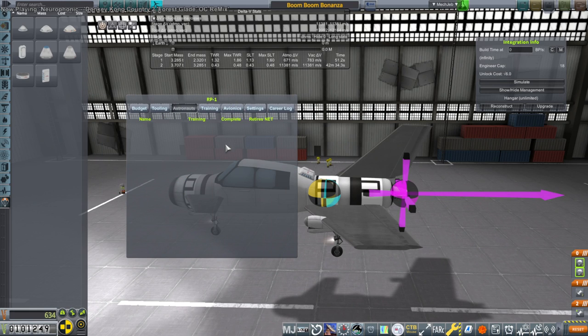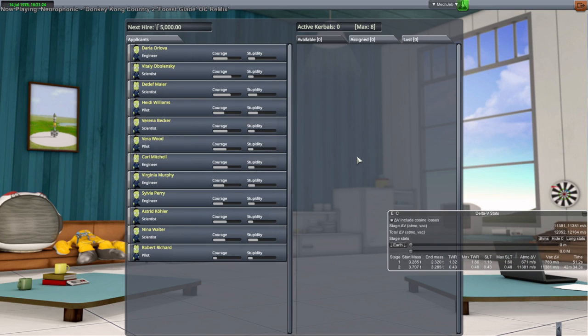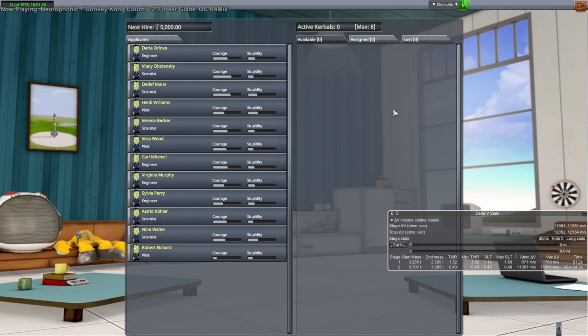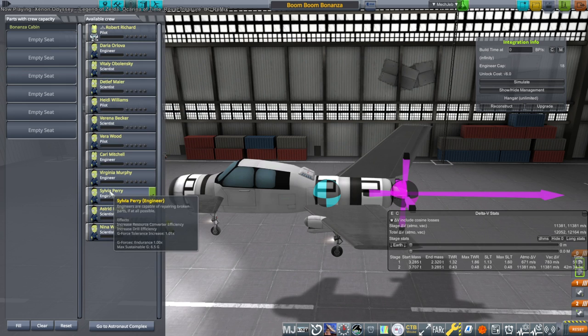We need a pilot rather than an astronaut. Ruby Henderson is our only pilot. Looking at the names — there isn't even a French, Italian, Spanish, African, or Asian name among them. We'll try Robert Richard. They list all these people and then we'd have to hire them. It's deceptive — it's like we've hired them, but we actually haven't. We can't proceed without propellant.